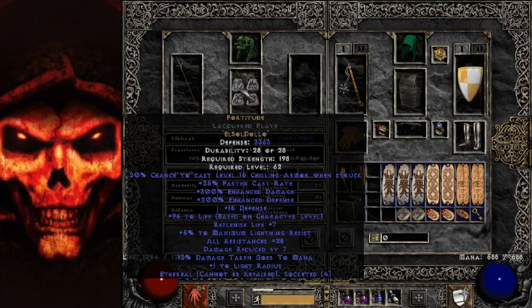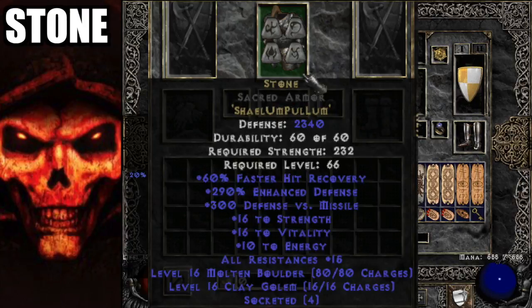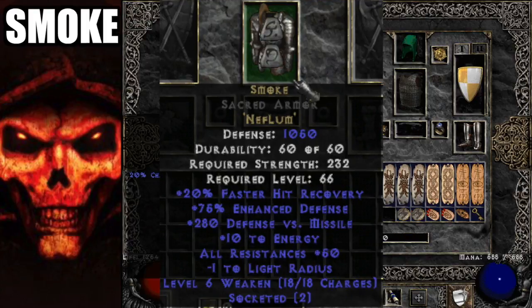For the merc chest piece, I love Fortitude — it's one of the best items, especially for the damage and defense you get. It's pretty expensive because of the Lo rune, so Treachery is good in its place, especially when you get that Fade to proc. Stone is a little expensive but has high defense. Can't do that? Go with Smoke — Smoke is pretty simple.